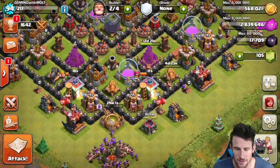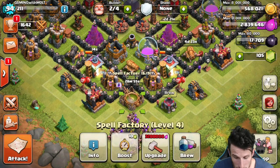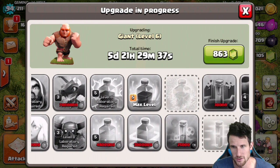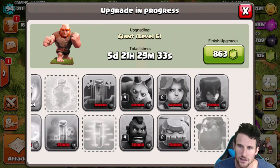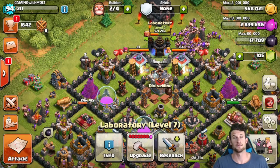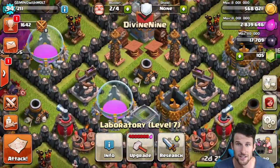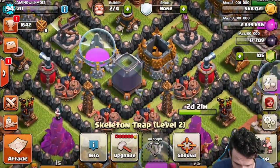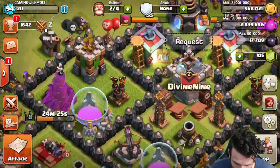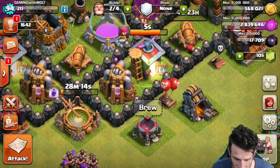What can we do with this elixir? We can't upgrade that. We could upgrade some walls but I don't really know if I want to do that, because after we research our giants — which will be done in about six days — we can upgrade our dragons after that, our healer, some of our spells, etc. So I'm probably not going to use elixir on walls. Our traps are all high enough now to where it's over a million easily for each one of them, so we can't upgrade those yet either.